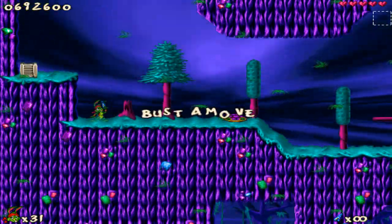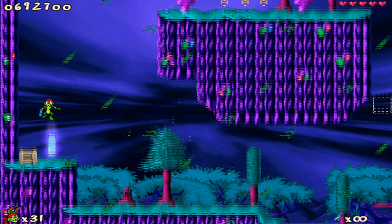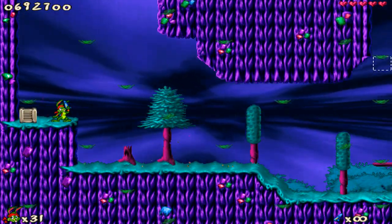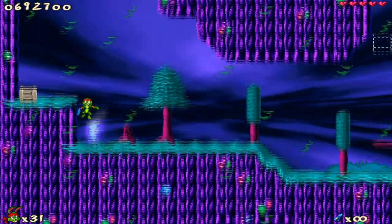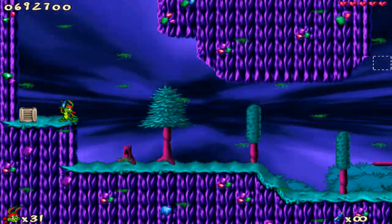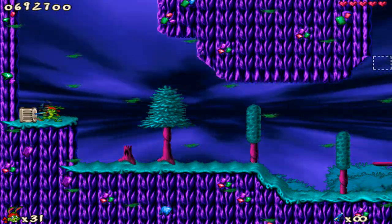I'm off to level two. I believe it's 14 Carats — yep, 14 Carats. And here we have a very interesting leaf effect. There's an event in Jazz Creation Station that says 'leaf,' so I guess there was originally going to be an event, but I believe in this version it is tile-set based. Anyhow, we're gonna hit this.